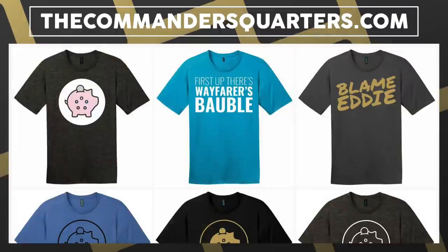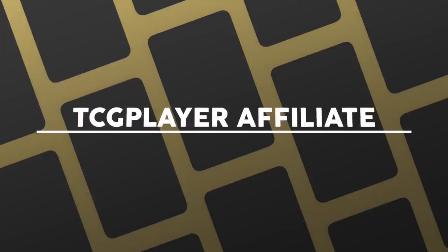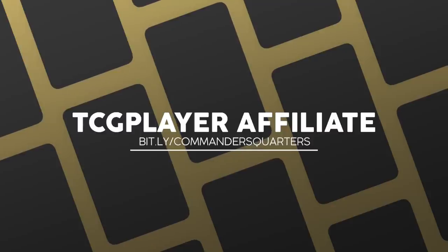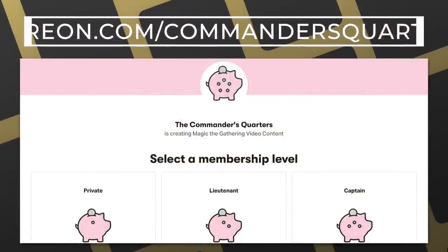You can also check out our playmats and other merchandise at thecommandersquarters.com. We also have a ton of brand new t-shirt designs in stock, so make sure you check those out as well. Another easy way to support the show is with our TCGplayer affiliate links — whether you're buying a deck or individual cards, you can use the general link in the description. And finally, you can support us directly by becoming a patron. There are many benefits to being a patron, and I truly couldn't do this without all their support.